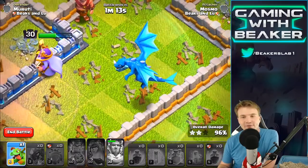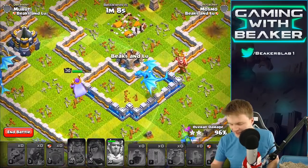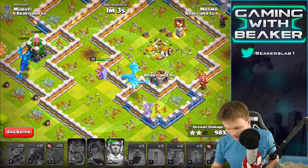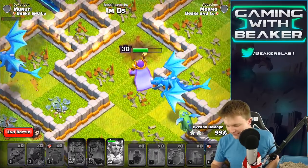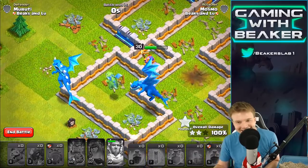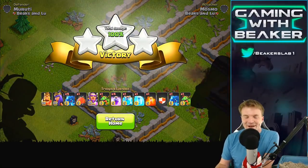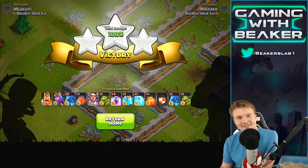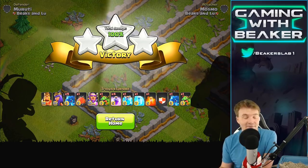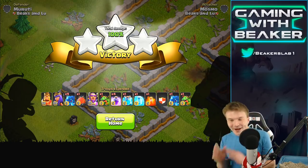Look at how slow they are — that's painful, very painful. Let's look at it in conjunction with the Baby Dragon. The Baby Dragon goes faster when it's angry. Even together it's way faster. Did the Electro Dragon just take an air mine to the dome and nothing happened? I'm pretty sure it just took one of those Seeking Air Mines to the face and it's just like 'nah, I'm good, no big deal.' That's crazy.